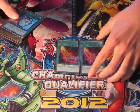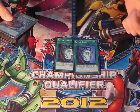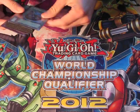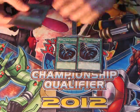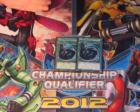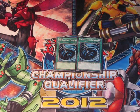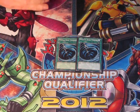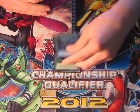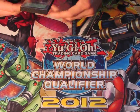Only two MST this time, because I realised that this format doesn't rely on back row as much as past formats, such as Dino Rabbits, Macro Rabbit. E-Dragons, Prophecies, Evilswarm — the meta doesn't really have that much back row, so I just dropped it down to two. Although I could go back up to three, considering that MST helps Inzektors offensively and defensively.